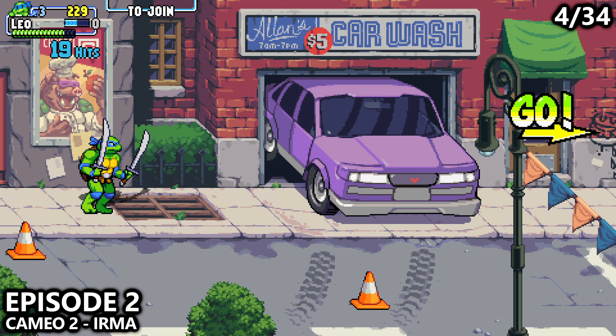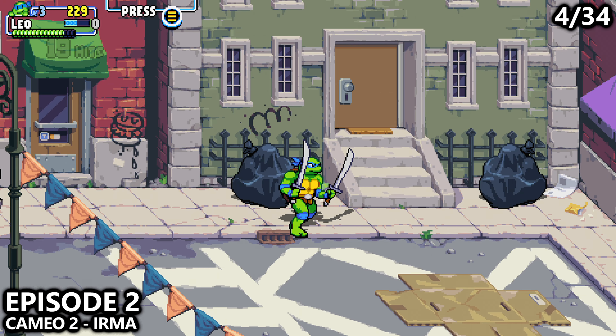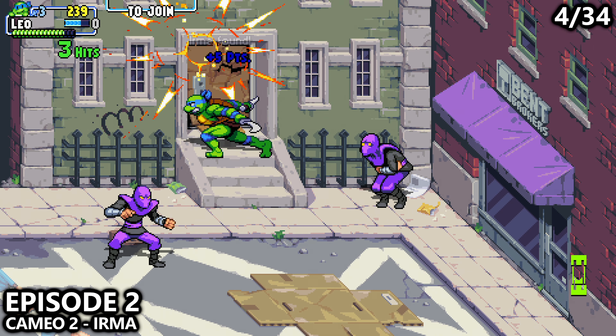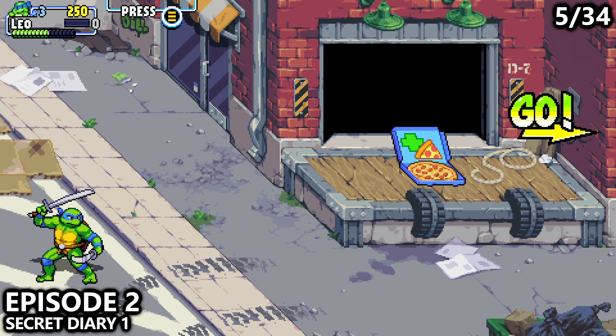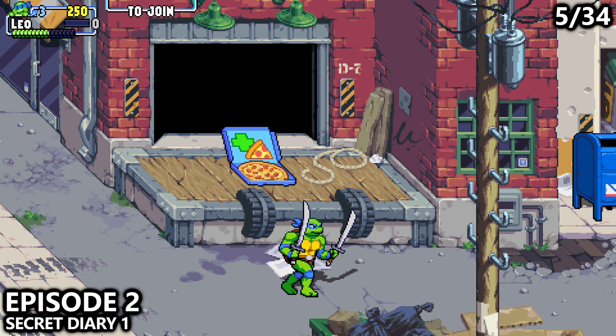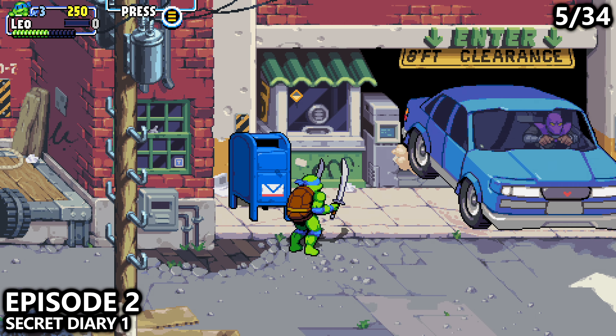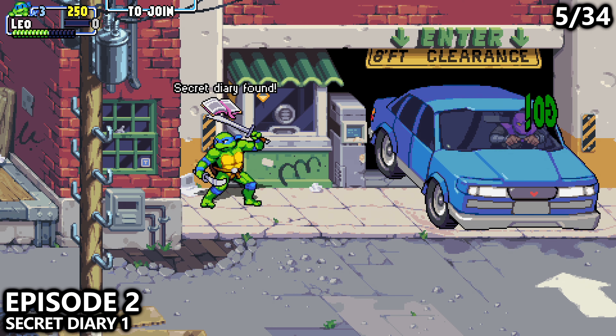From the previous collectible, we can find our next cameo by walking forward and attacking the door at the top of the screen. You'll then come down a vertical path that leads to the bottom of the screen. There will be a garage with a pizza, but if we continue forward, watch out for the car. Inside of the mailbox, we can find our first secret diary.